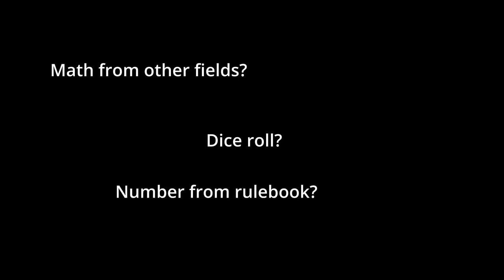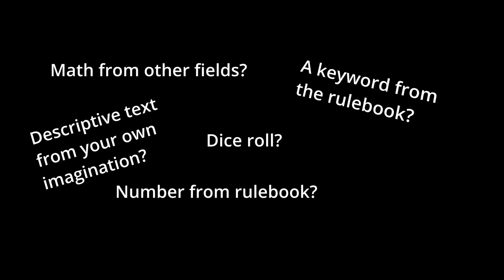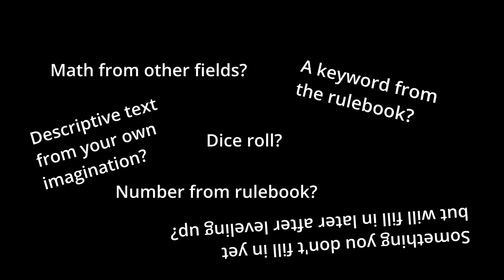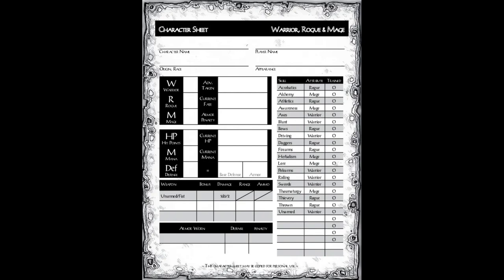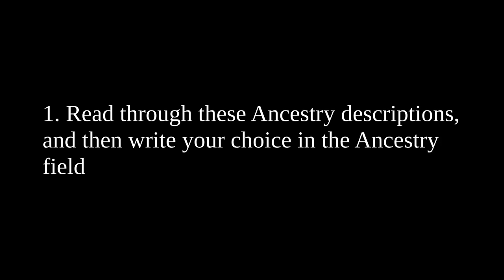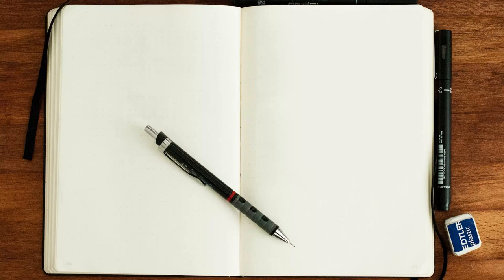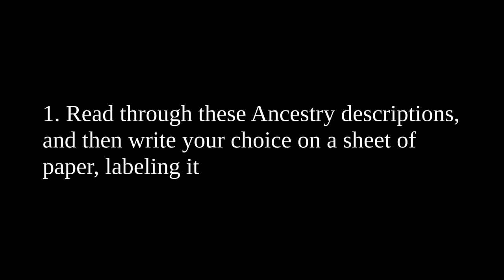I can think of at least six possibilities for any given field: a number generated by a die roll; a number generated by math performed on the contents of different fields; a number provided by the rulebook; a special keyword or text copied from the rulebook; some descriptive text of your own invention; or any of the above, but not at first level, so you can ignore it now but fill it in later. If your rulebook has an official character sheet, write your character build process with the assumption that your reader is using that character sheet. For example: 'Read through these ancestry descriptions, and then write your chosen ancestry in the ancestry field at the top of the official character sheet.' If your game doesn't assume a specific format, tell the reader what to make note of — 'write down your chosen ancestry, labeling it as ancestry.'